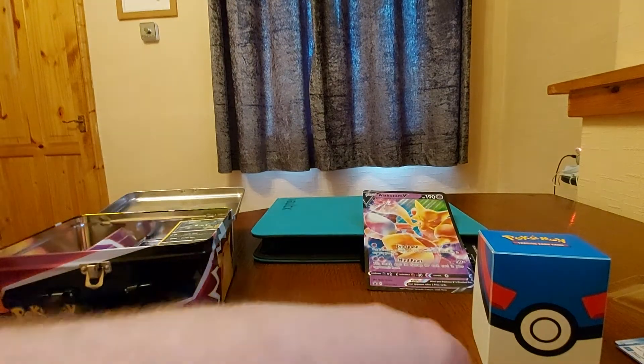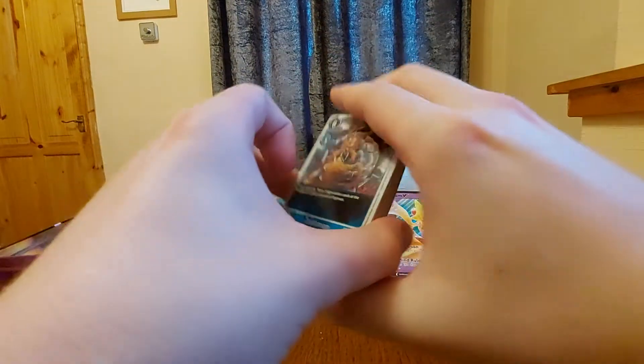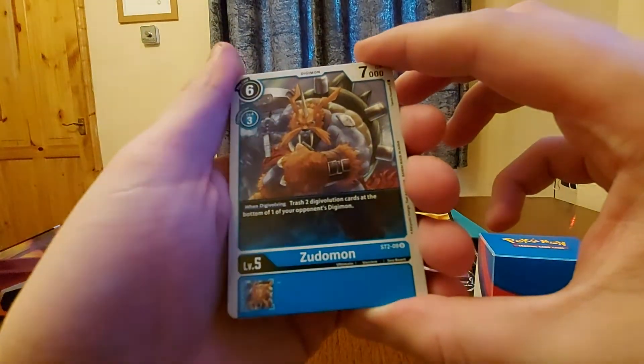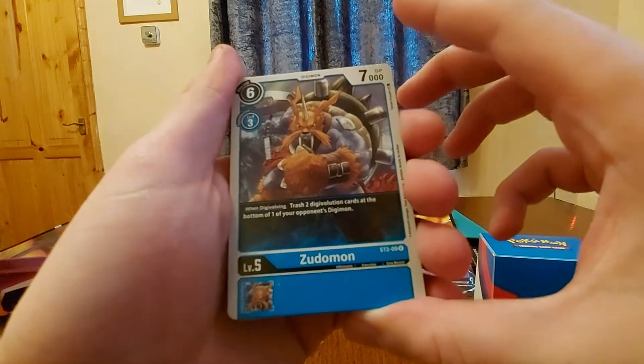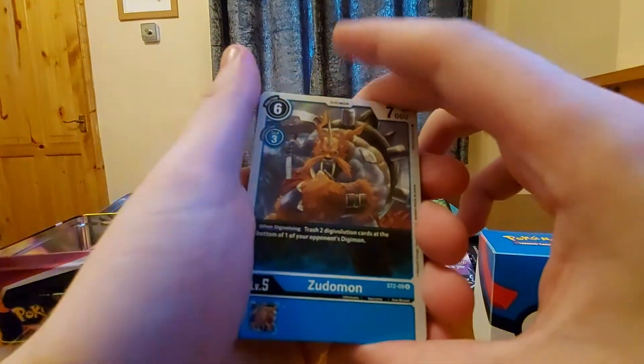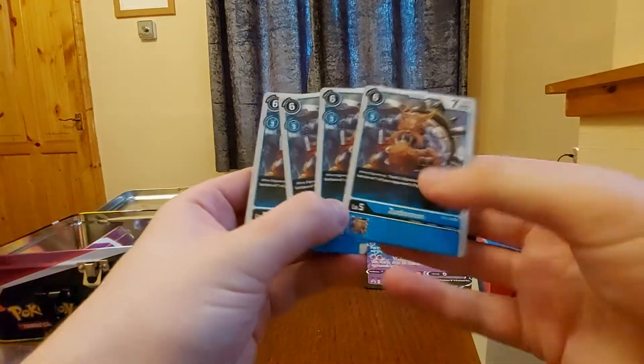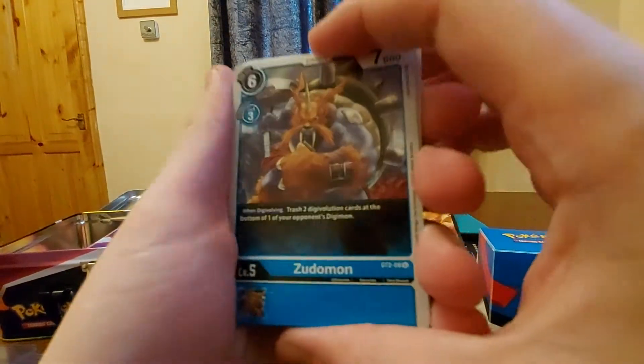I like the amount of rares and stuff you get in these decks, it makes structure decks worth it. And you get the pack which is always nice. So we get a Zulumon, which is a cool card — you get a trash two your opponent's Digimon. Level five, and we get four of them. Let's look at the Zulumon.